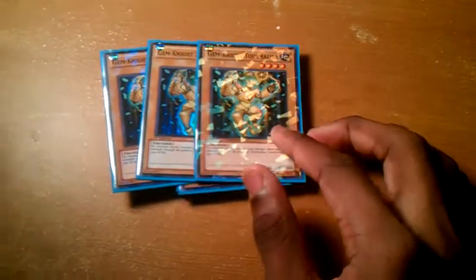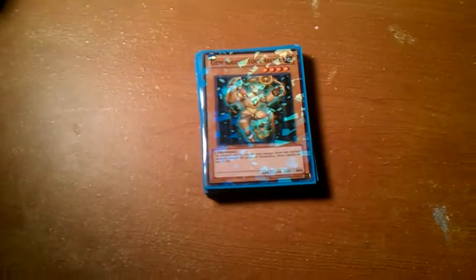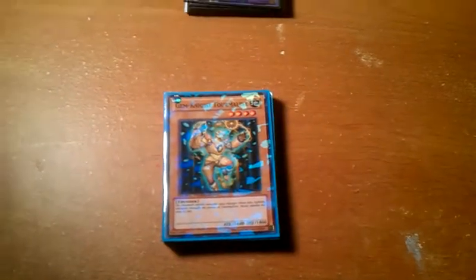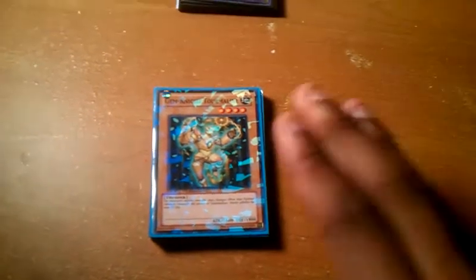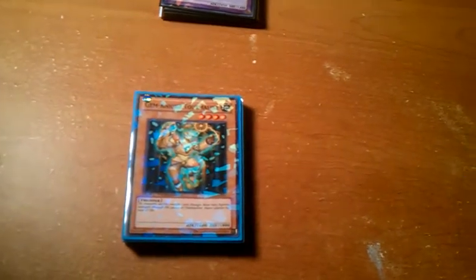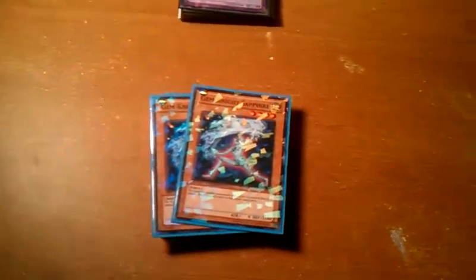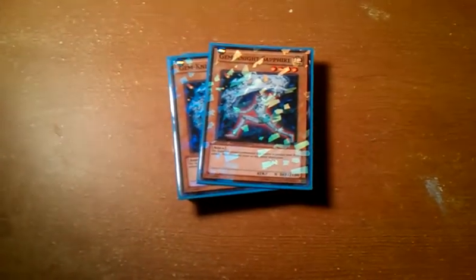3 Gymknight Tourmaline — no effect, 1600 Attack, 1800 Defense. He makes all the Thunder Gymknight Fusions, which are personally my favorites — the Thunder Gymknight Fusions are the best ones to me. He's one of my favorite Normal Monsters in the deck. Then, the wall of the deck: I run 2 Gymknight Sapphire — 0 Attack, 2100 Defense. It's great to set first turn, and it also makes Aquamarine, which is a very nice combo card. That's it for the Monsters.